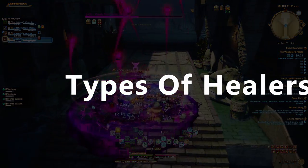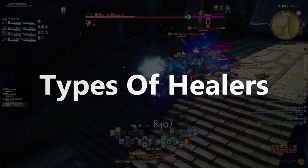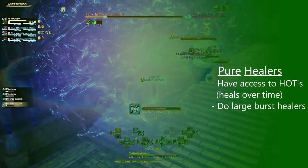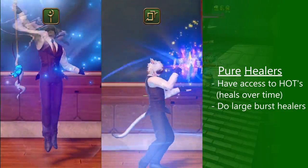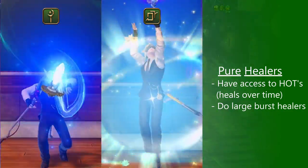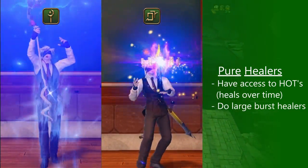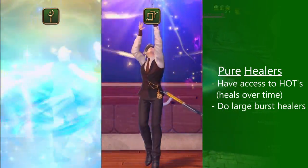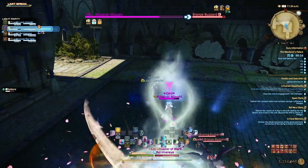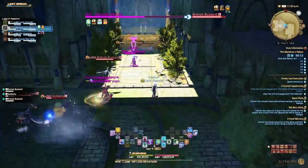Before we talk about how to heal, we have to understand that there are two different types of healers. First, you have your tree huggers, aka pure healers. White Mage and Astrologian use the power of the earth, nature, and stars to heal you. Pure healers only heal after damage has already happened.